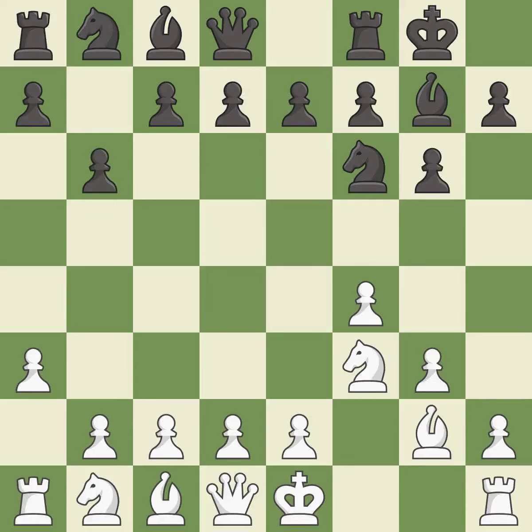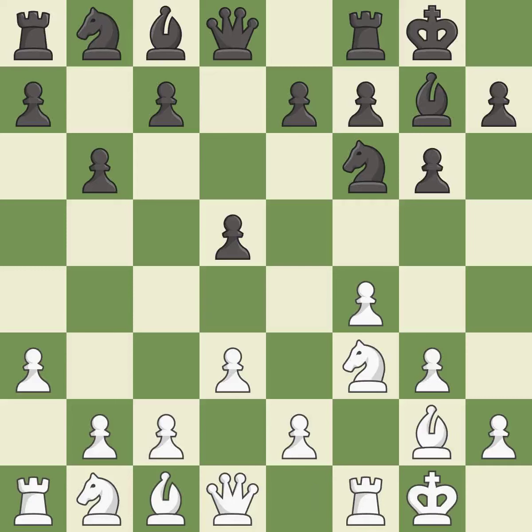This prepares the bishop for development — it is excellent. The bishop is ready to be developed to an active square — it is best. This is the strongest option — it is best. Castling develops a rook while also moving the king to safety. Castling to the same side of the board as the opponent tends to lead to less sharp positions compared with opposite side castling — it is best.